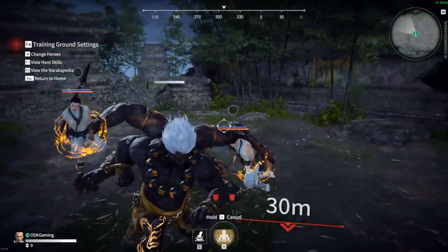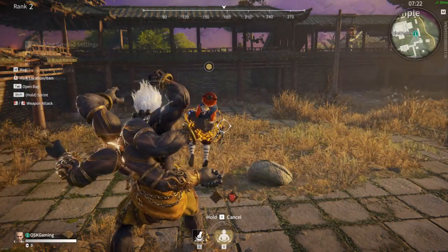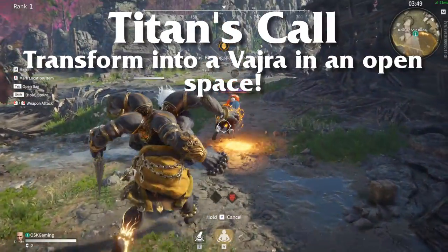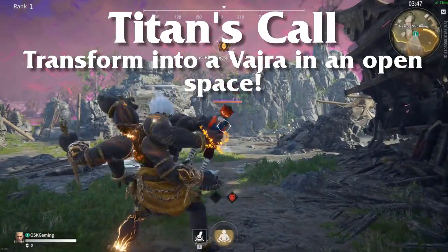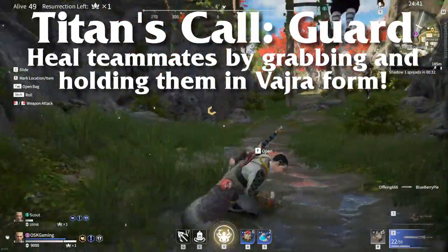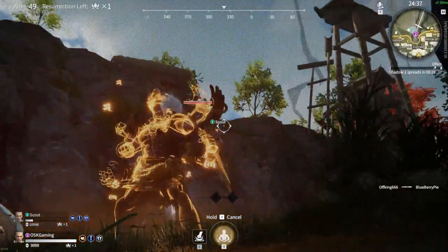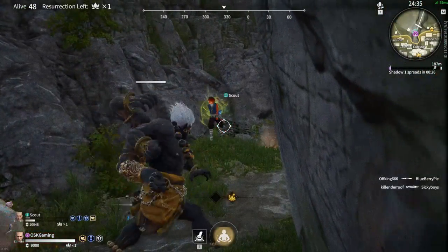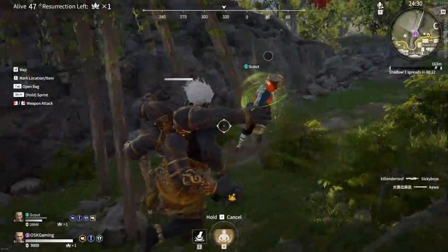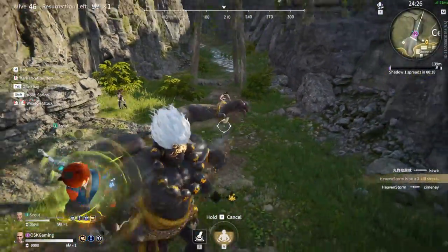A Vajra can grab up to two players at a time and can toss them around for heavy damage. Meanwhile, players can struggle and try to get out of your grasp if you take too long. The first variation of Titan's Call allows you to do these basic actions without any extra effects. The second variation of Titan's Call is called Guard, and this does everything the first variation does with the added benefit of healing your teammates in trios should you decide to pick them up.